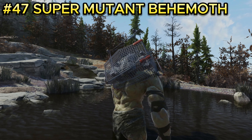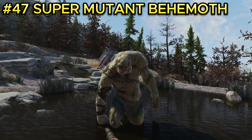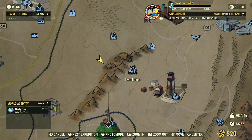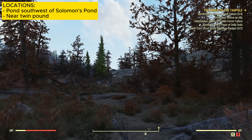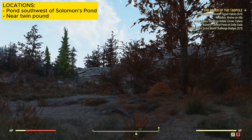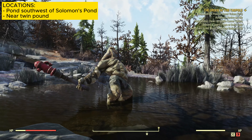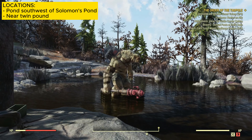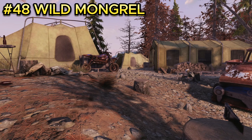Enemy number forty-seven is the super mutant behemoth — large and dangerous. One swing from this enemy and you're probably dead. This behemoth is located near the Twin Lakes. Head a little to the right of Twin Lakes past the mountains to an undiscoverable location. Follow the clip directions and the super mutant behemoth will always be here. There should only be one at this location.